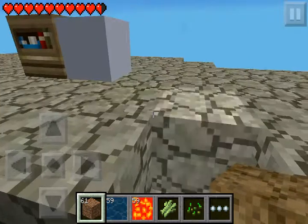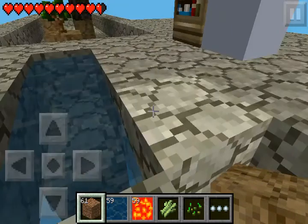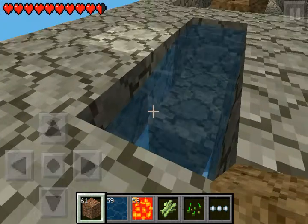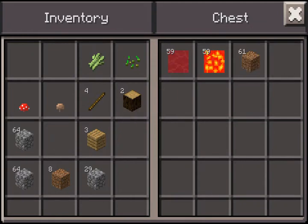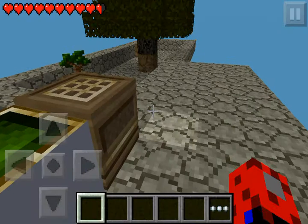I'm Havu Gaming and this is Minecraft Pocket Edition Skyblock Survival Episode 3. I sat here getting cobblestone like I said I would. I finished off the last pick we had and then I made one more and decided it was time to start recording. So I think we'll get all this stuff in there for now, and then we'll go out there and work on building the surroundings for the tree farm.